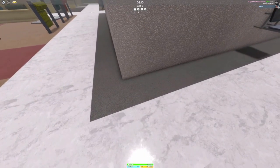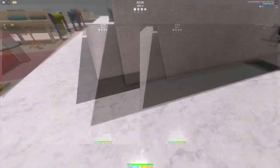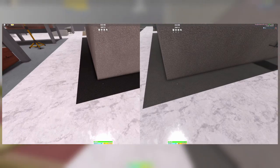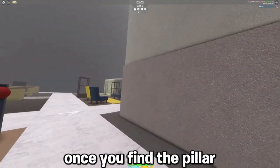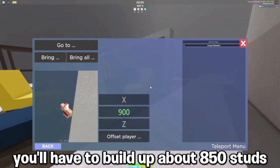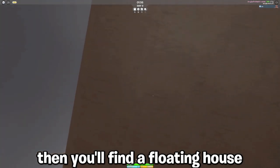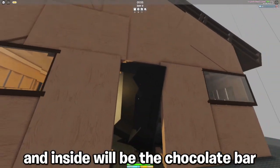This is the pillar you'll be looking for. As you can see, there is a big difference between the two. Once you find the pillar, you'll have to build up about 850 studs, then you'll find a floating house, and inside will be the chocolate bar.